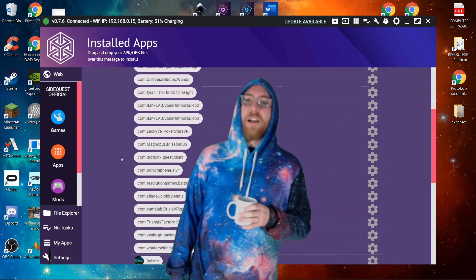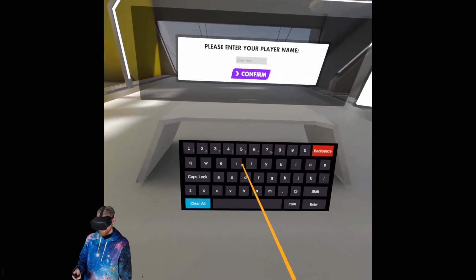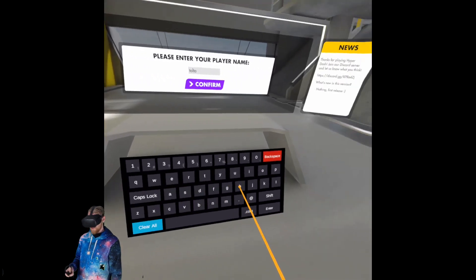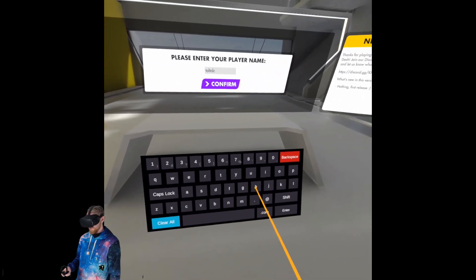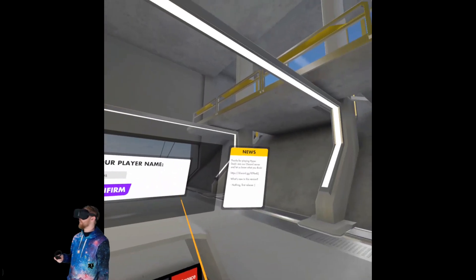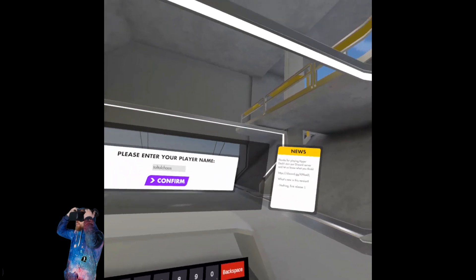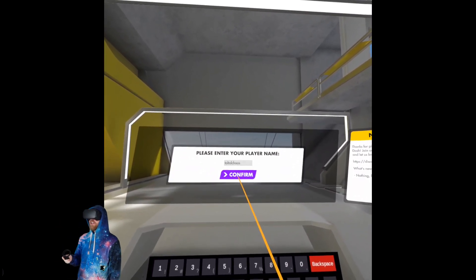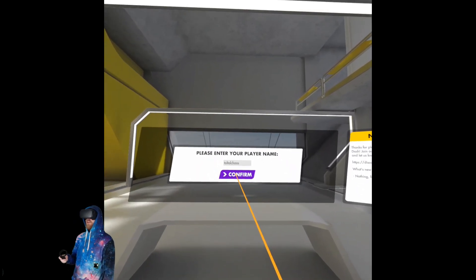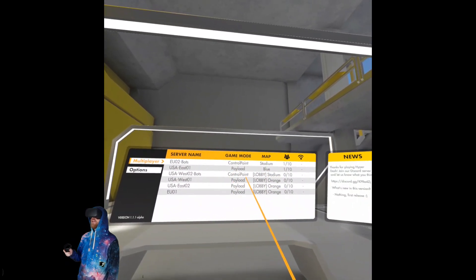Anyway, let's get into the game. Please mention your player name: T-O-L-E-A-L-E-H-A-O-S. That's how I spell my shit, right? Thanks for letting Hyper Dash join our Discord server — you've got to join the Discord server to get it. Confirm. Enter. Confirm. Cool. Multiplayer. Control point. Payload. Control point.